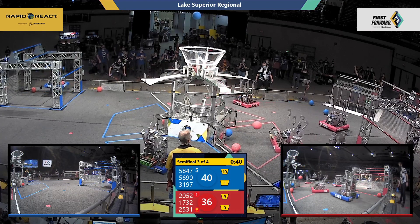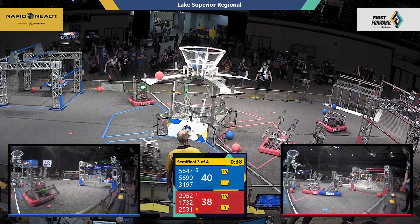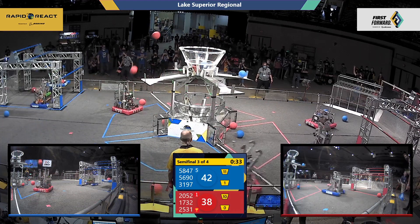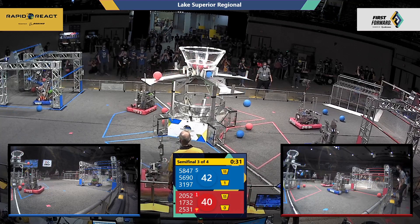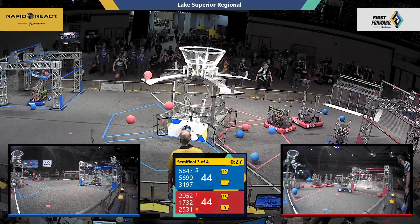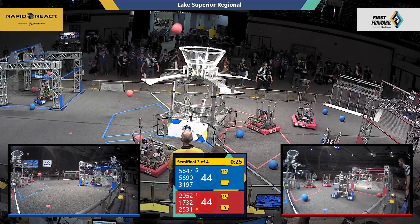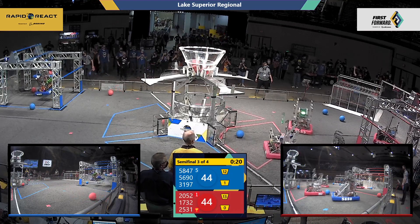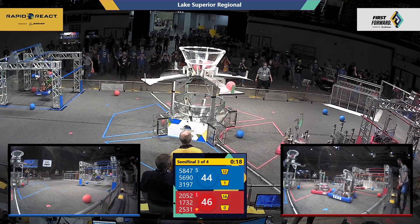Red alliance scored some cargo into that upper hub for their team. Looks like 2052 is now back on the move again as they shoot a cargo up to that upper hub — they are back online. Hilltoppers is scoring for the red alliance and the gap between teams has closed; they are now tied. Blue alliance has a robot getting up to that traversal — we have 20 seconds left in this match.